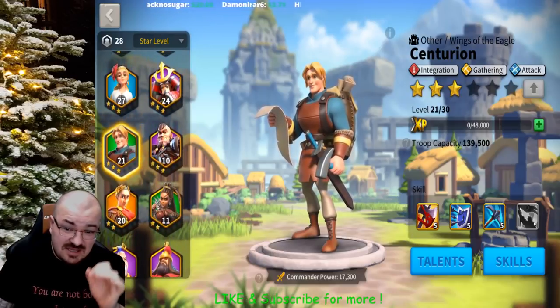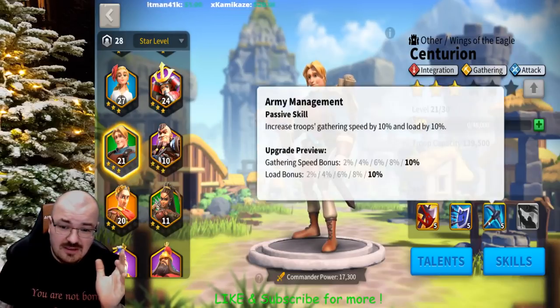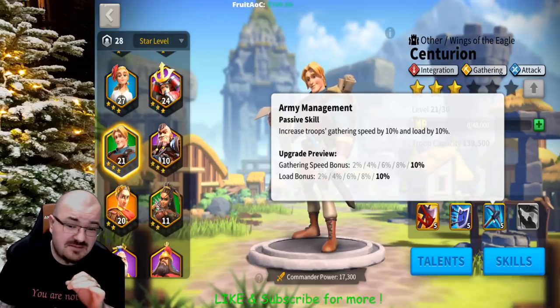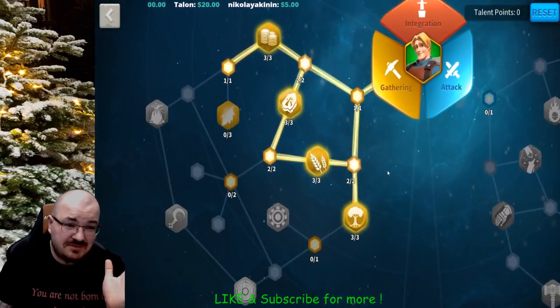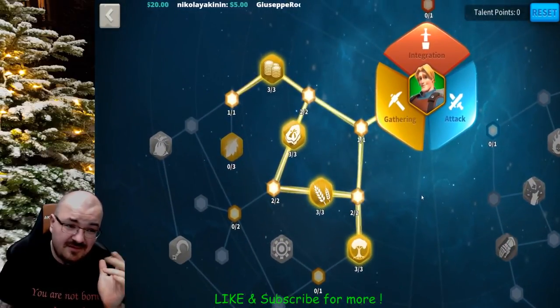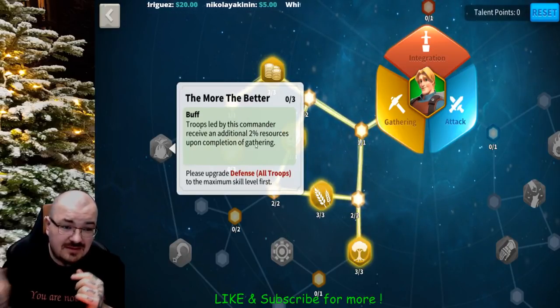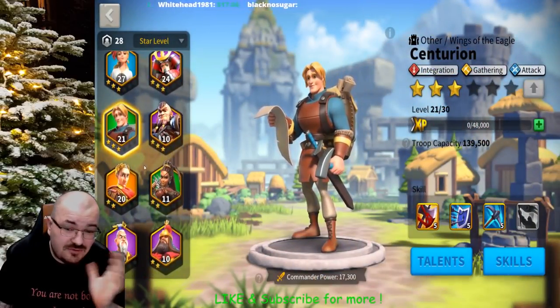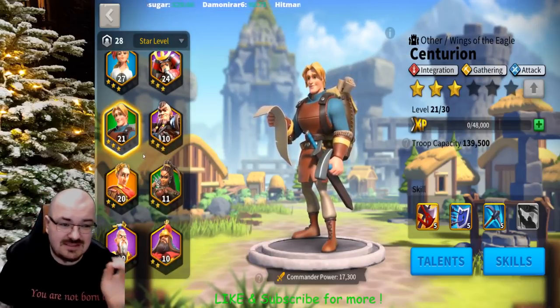Centurion is a gatherer — I use him as second in command to other gatherers. All you need is his gathering skill unlocked and maxed, then put him as second in command. If you ever want to use him as a main commander, level 21 is advisable — or level 27 so he can get the additional 6% resources bonus. But I don't really use him as a main commander — gatherer, that's it.